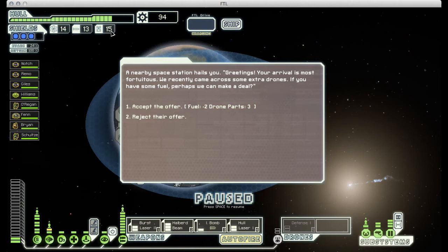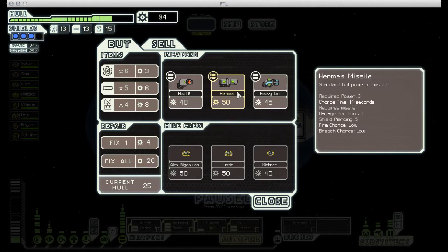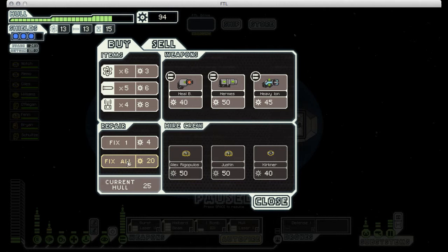Here we're being offered more fuel for drone parts. We're doing quite well on both, so there's no reason to take that trade. And there's a store right here — that's good, we have some repairs that we need to make. He's got some decent weapons available. I do like the heavy ion, but nothing that I really want to trade out for our current armament. So instead, I'm just going to repair our ship and move on. I could buy more fuel, but I know that we're near the end of the game, so we don't actually need any more than we currently have.